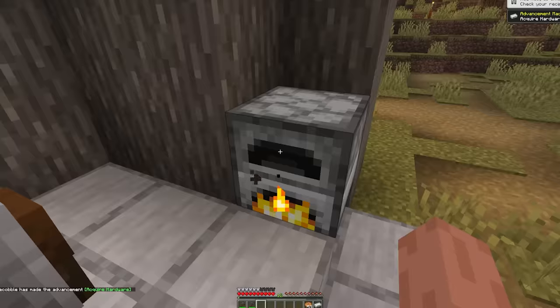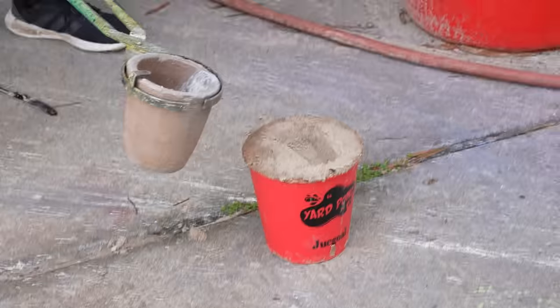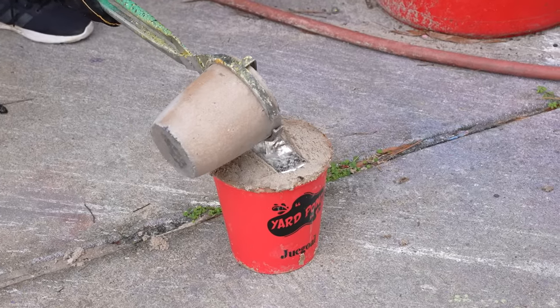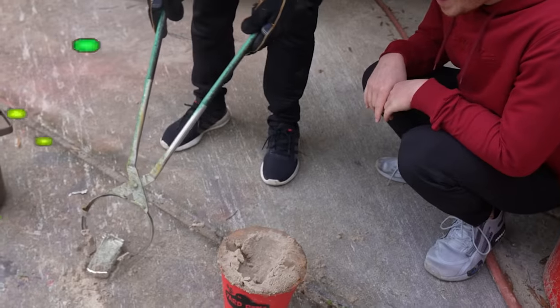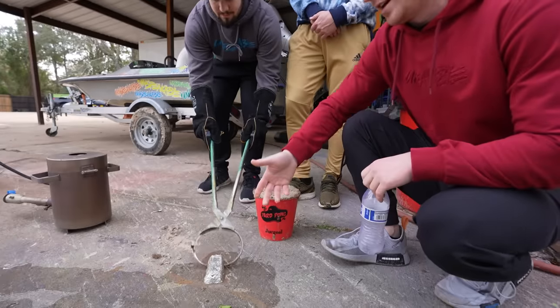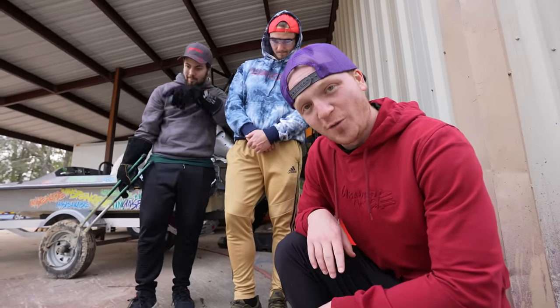In Minecraft, you can melt iron and turn it into an ingot. But are you able to do that in real life? Pour. Nice — let's see if we have an ingot. Look at that! That's an ingot. That's pretty good. That is clearly an iron ingot that we have just forged in real life.